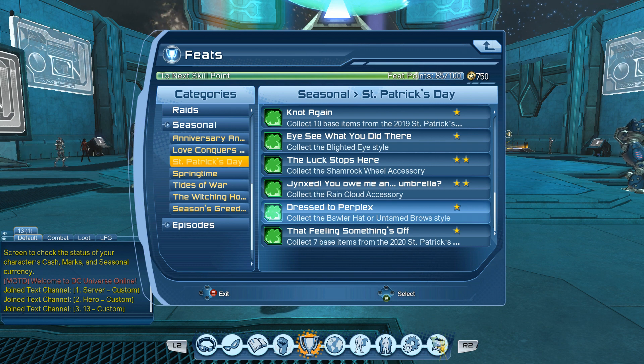The second feat is called Dressed to Perplex — it's to collect the Brawler hat or Untamed Bros brow style. This is worth 10 feat points and you can collect either one of those styles from the vendor. The third feat is called That Feeling Something's Off, which is to collect any seven St. Patrick's Day base items from the vendor. Just seven base items will give you the 10 point feat.